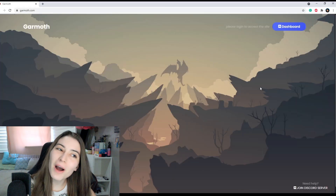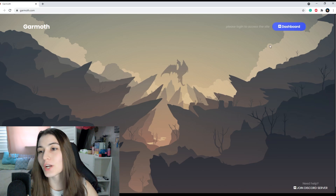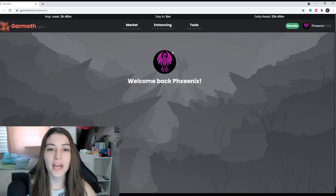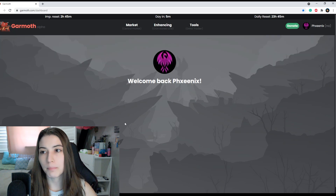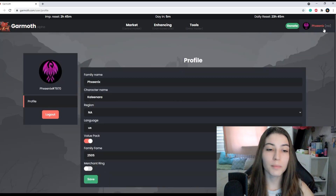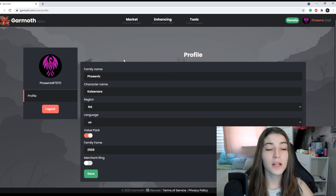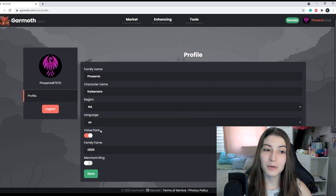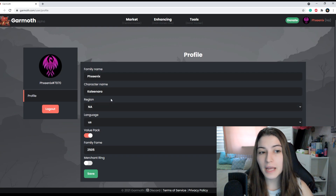Here we are at Garmoth.com. First thing you're going to want to do is log in using your Discord, and you'll be taken to the main page. From here, we'll go to our profile and fill out all things necessary, like our region. We want to make sure the website knows what region we're in, our language, whether or not we have a value pack, and what our family fame is — this part is for market tax purposes. You can also put in your family or character name, but it is not required.